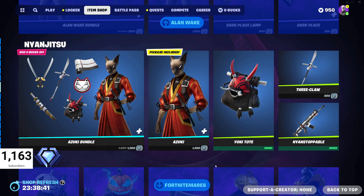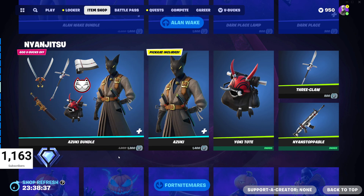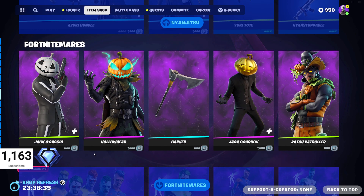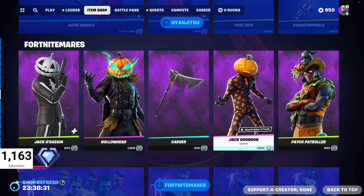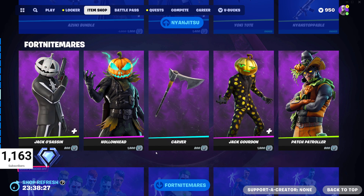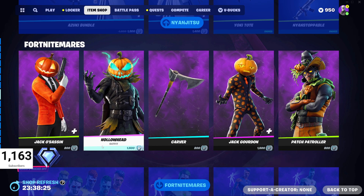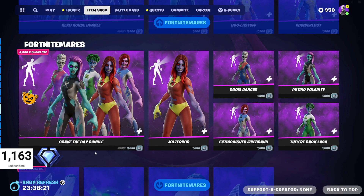We've got the Ozuki bundle still in the shop at 1900 V-Bucks — that seems a little low, but it's definitely a deal if you want it. It's pretty cool — he's got four different styles. Then we've got the Fort Nightmares section, of course, with the Jack Assassin, Hollow Head Jack, Gordon, and Patch Patroller outfits, plus the Carver pickaxe. The Jack Assassin one is pretty cool.